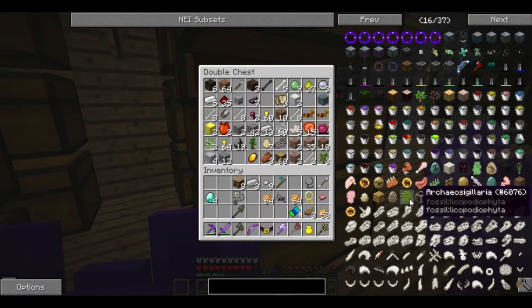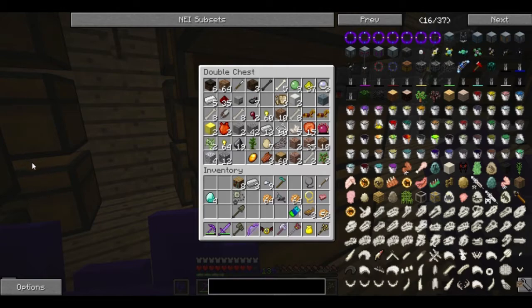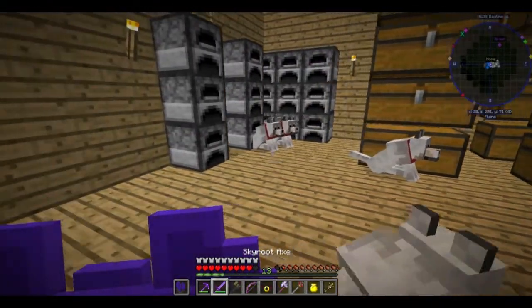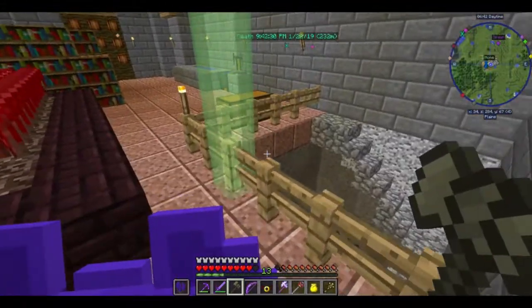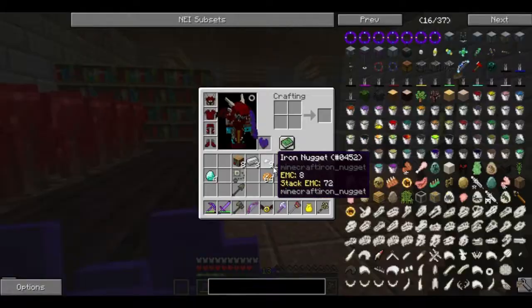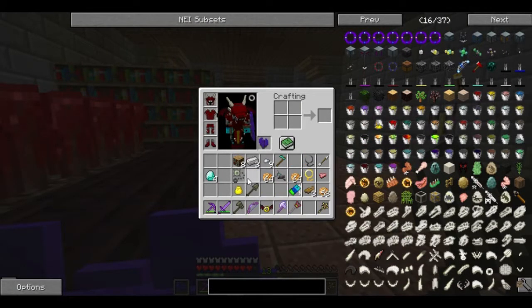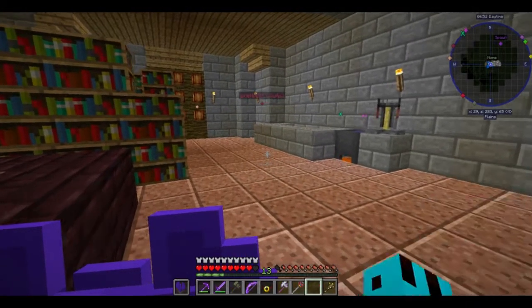I wanna make a dinosaur. You know what? Let's make a dinosaur — we haven't made a dinosaur yet. I don't know what kind of dinosaur we could have, but it wouldn't be too damn hard to beat it now that we got all this cool shit. Not to mention, it's not like we aren't used to dealing with big crazy reptiles.